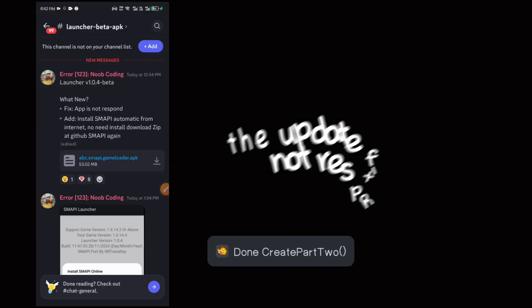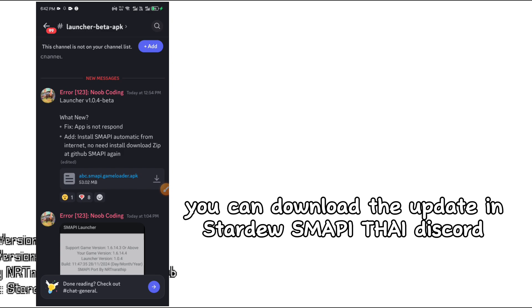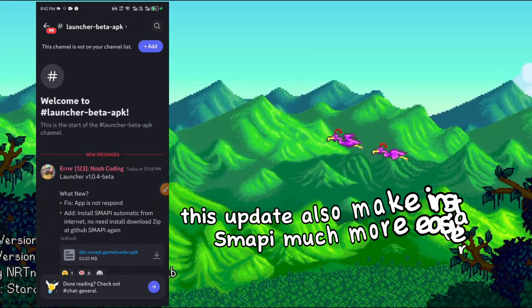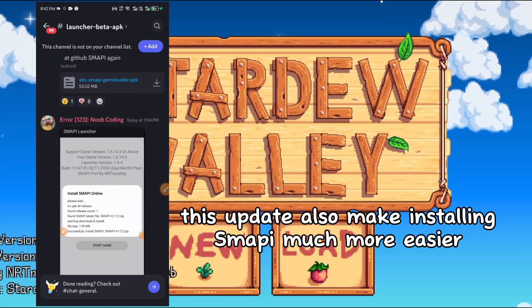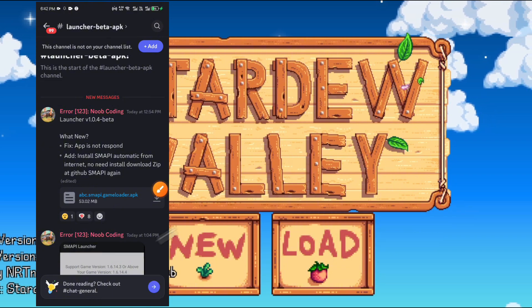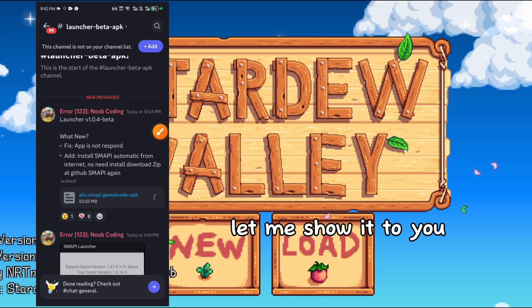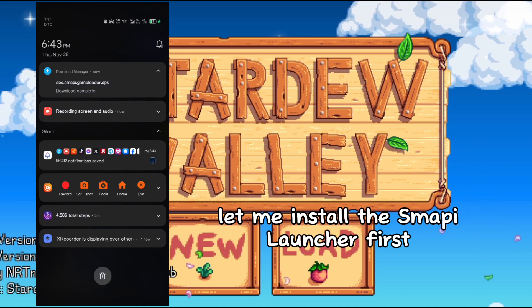There's a new update guys. The update fixes the app-not-responding issue. You can download the update in the Stardew Smoppy Discord. This update also makes installing Smoppy much easier — all you need to download is the Smoppy launcher, then the launcher will download the required things online. Let me show you — let me install the Smoppy launcher first.